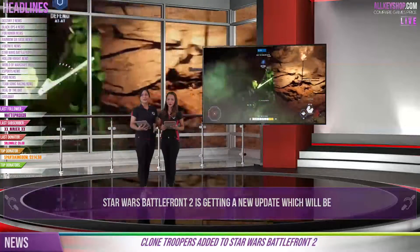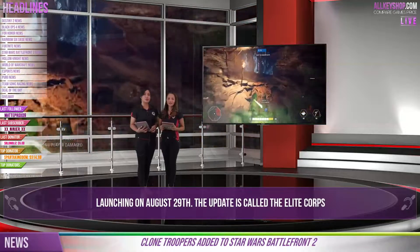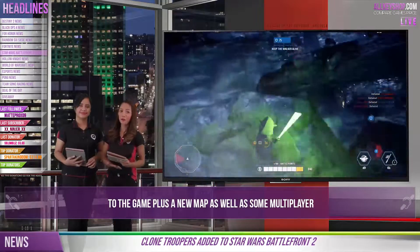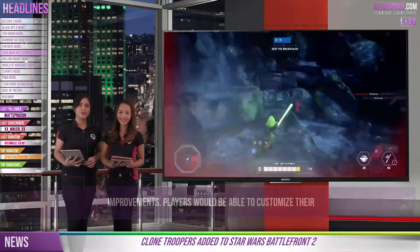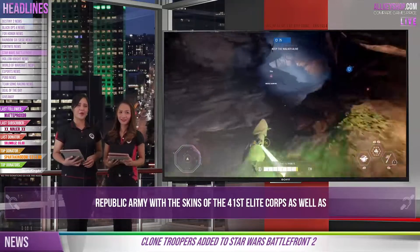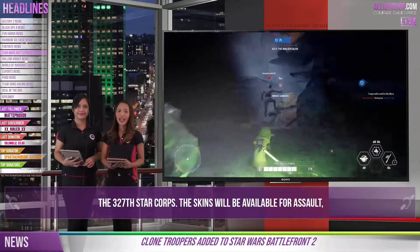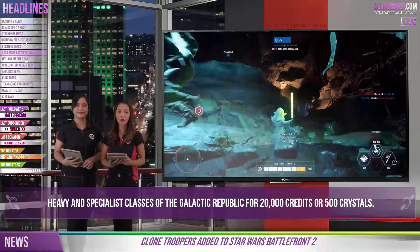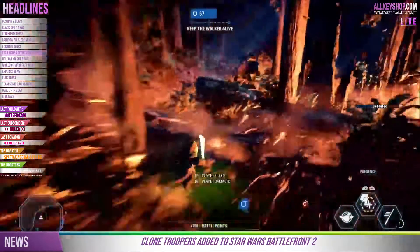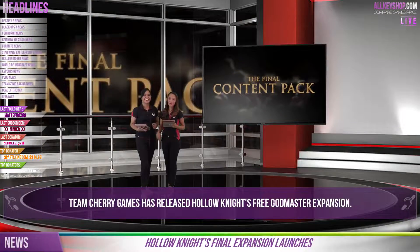Now let's talk about clone troopers added to Star Wars Battlefront 2, which is getting a new update launching on August 29th. The update is called the Elite Corps update, which will add new clone trooper appearances to the game plus a new map and some multiplayer improvements. Players will be able to customize the Republic Army with skins of the 41st Elite Corps and the 327th Star Corps. The skins will be available for Assault, Heavy, and Specialist classes of the Galactic Republic for 220,000 credits or 500 crystals. Star Wars fans will be very happy — launching next week, August 29th!